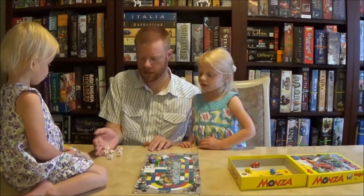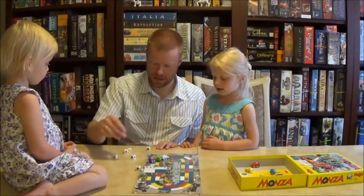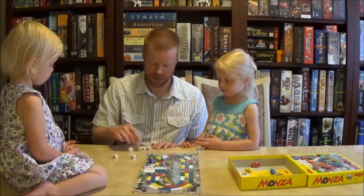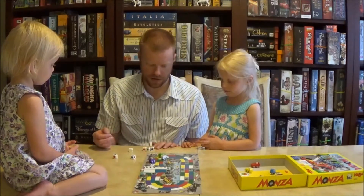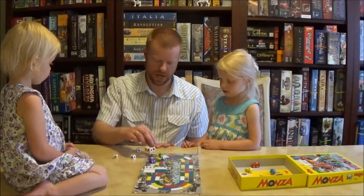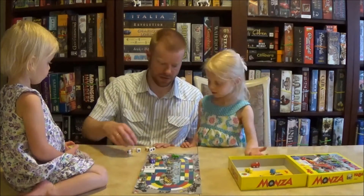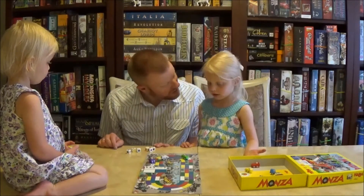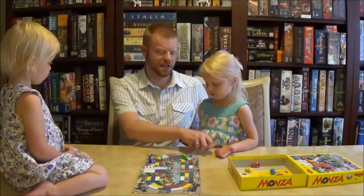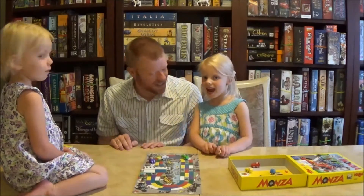Okay, Daddy's turn. I got a green, I can go there. And I got a red, I can go there. Yellow, I can go there. I can go white to go there, and blue to go there, and blue to go there. And that's as far as she can go. So picking which colors to spin first can be important, right? Yeah.